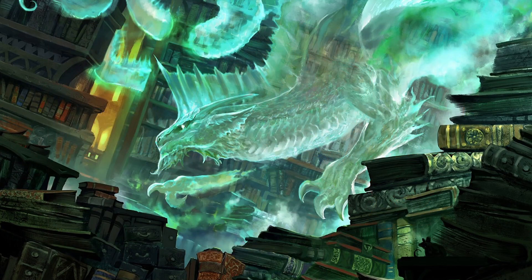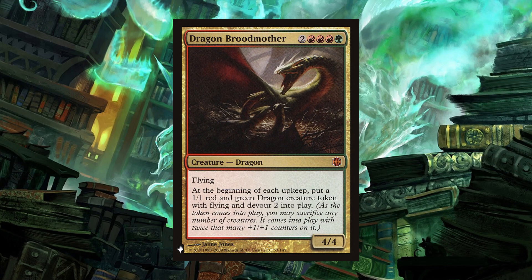Another good dragon you can copy with Mirim's ability is Dragon Broodmother. For two red-red-red green, you get a four-four flyer, which seems understated for the cost, but every upkeep you get a one-one dragon token with flying and devour two. Devour two means when the creature comes into play, you can sacrifice any number of creatures, and for however many creatures you sacrifice, you put counters on it equal to the devour number — in this case, two. Once you get the token copy and the original Broodmother on the board and go to the next upkeep, you'll get two dragon tokens, and you can let one eat the other. You're essentially going to net one three-three flyer every turn instead of just a pair of one-ones.